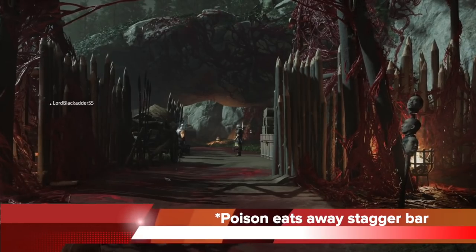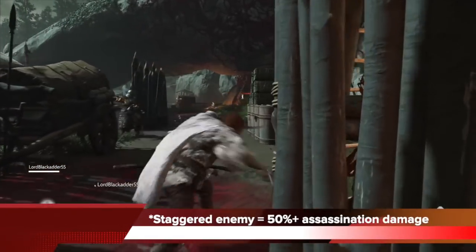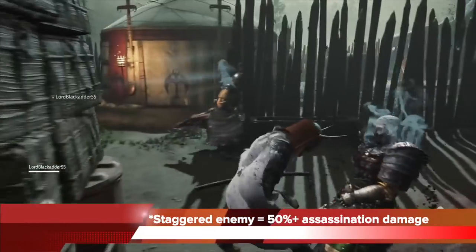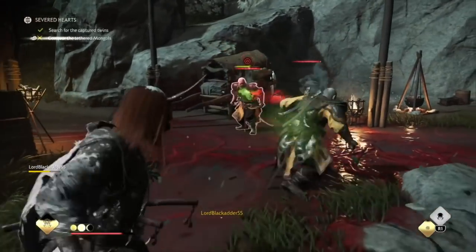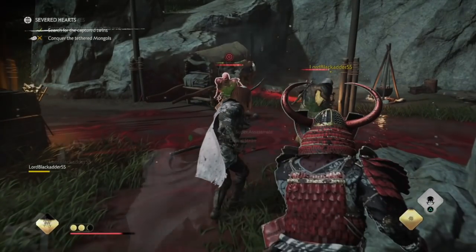Poison is the dart that eats away at stagger more. So you want to use it from far away — make sure you poison your target so it becomes staggered, which will also give you 50% bonus assassination damage. You can see here against tethered enemies, I'm going to use the poison dart on both, setting up my teammate for success so we can finish both off as quickly as possible.